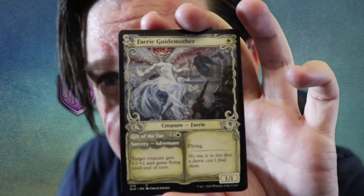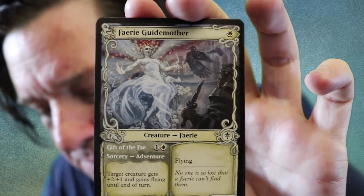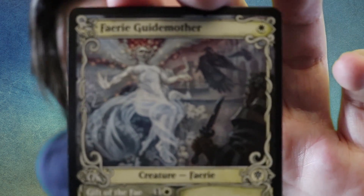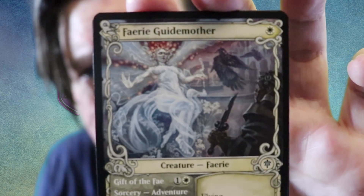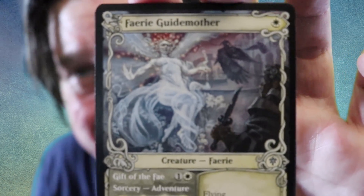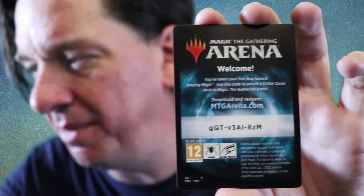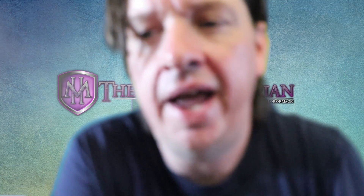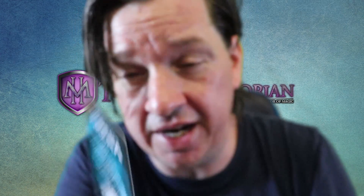Then there's a showcase storybook frame card — though admittedly the artwork always looked a bit odd to me. And then there's an Arena code — this gets you a Critter Corp deck on Arena. So you literally get an Arena deck from this pack as well.